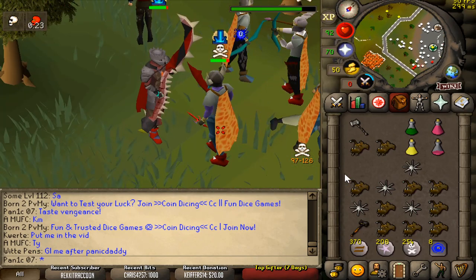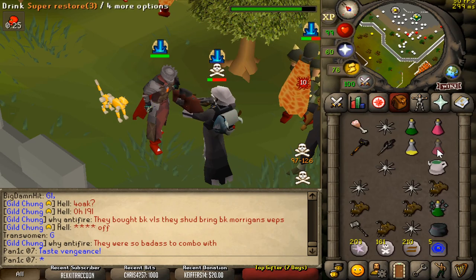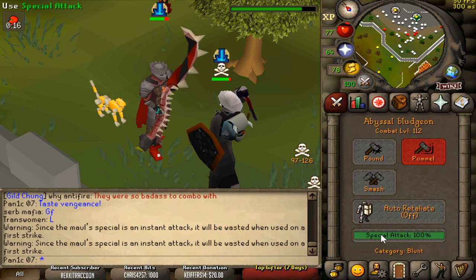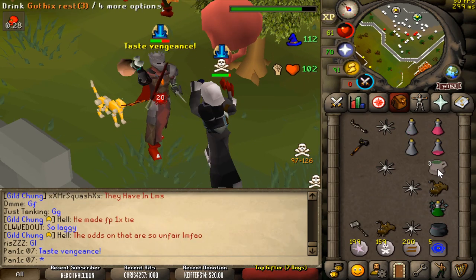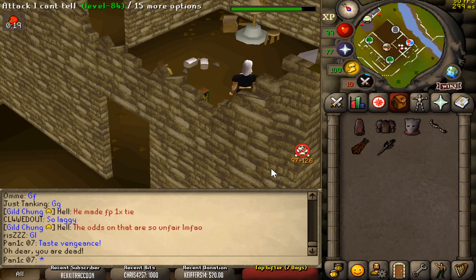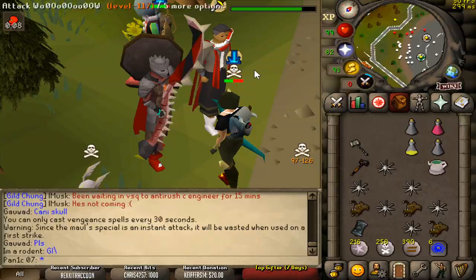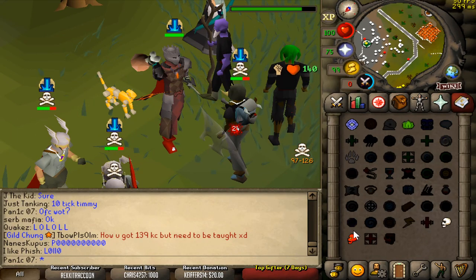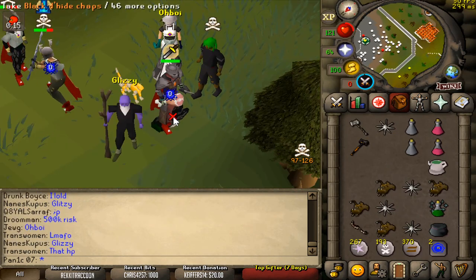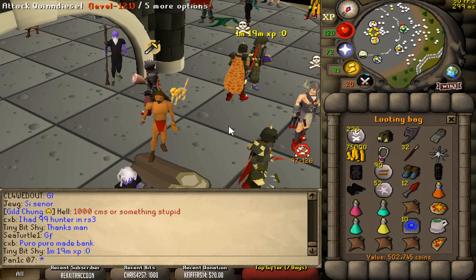Oh no, this guy's risking bank as well — he's got an elder maul and everything, that's unlucky. Nice try bro. Big keo — good fight. I think he expected the three-tick of the ham joint. The loot isn't that amazing — thanks for the box man, appreciate it. That's 502k — most of it is the Torags runes and knives, but decent though.